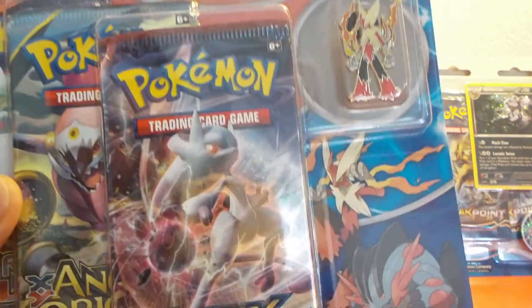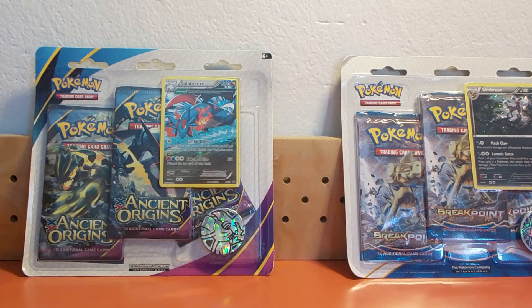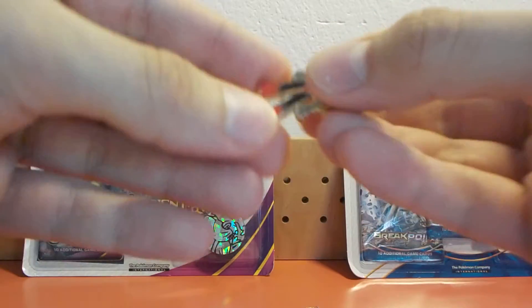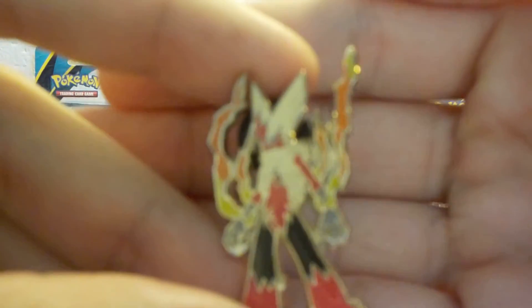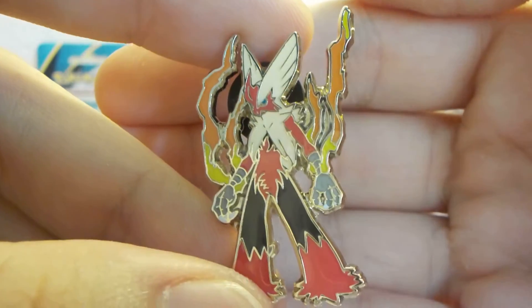I'm going to be using my favorite scissors to open this blister, which is really hard to open. Okay guys, I managed to open the blister. Here we have the Mega Blaziken pin — if the camera can focus a bit — it really has very nice details to it.